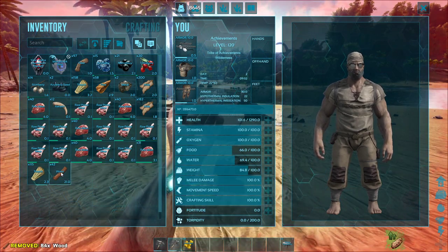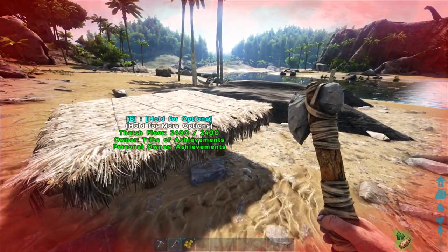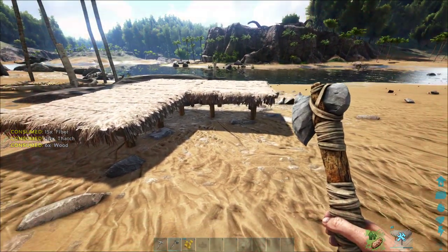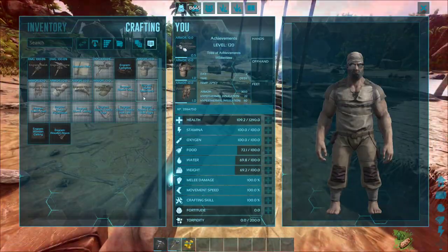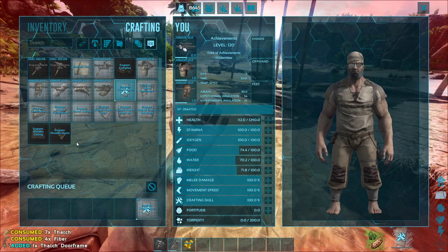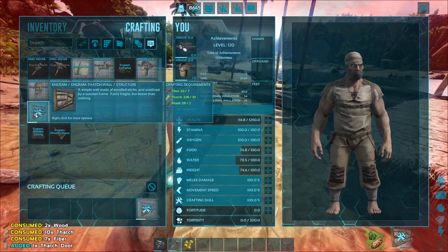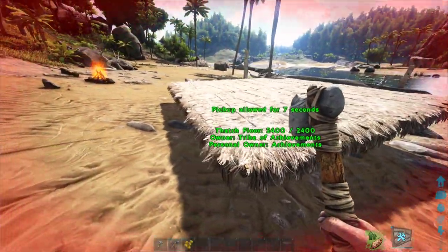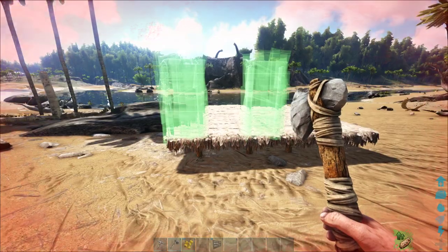Let's drop half the wood — you can shift-click to split the stack. Now I've got two foundations placed. Let's make another. Now let's figure out what we need: a door frame, a door, and some walls. You can hit E on a building item in your inventory if you don't want to put it on your hotbar, and it will just pull it out so you can place it directly.